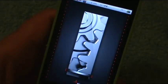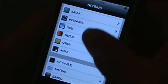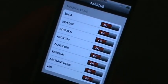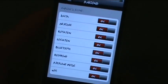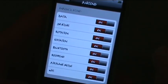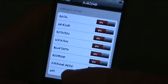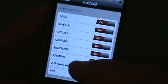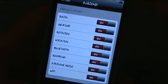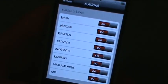Let's go into Settings and scroll down until we see Anacons — not Anaconda, Anacons. There are eight of them so far. This is where you toggle them on and off. We have Wi-Fi, Airplane Mode, Respring, Bluetooth, Location, Rotation, 3G, Edge, and Data. Turn the ones on that you want, leave the ones off that you don't want.